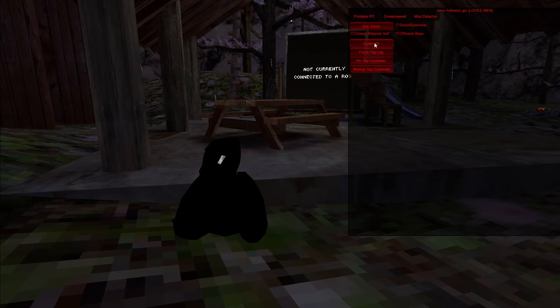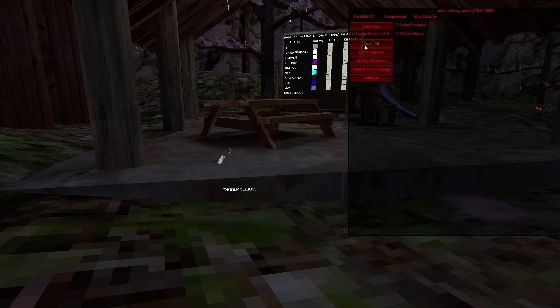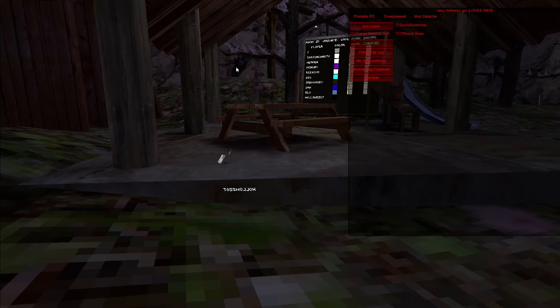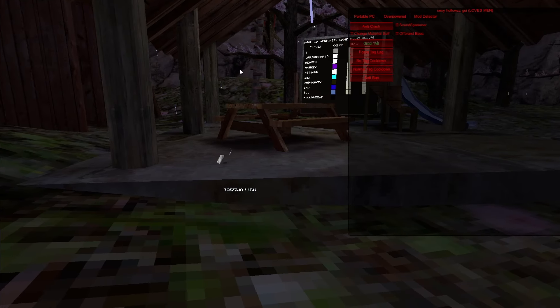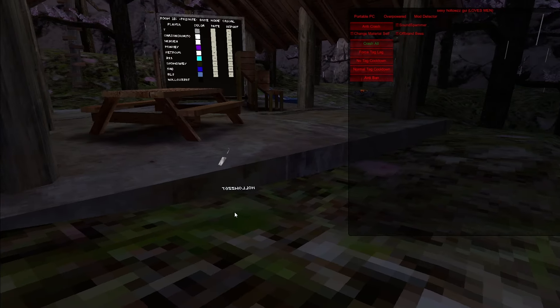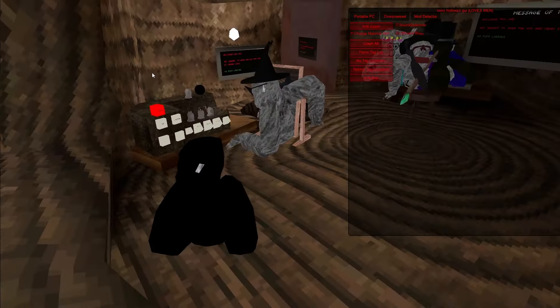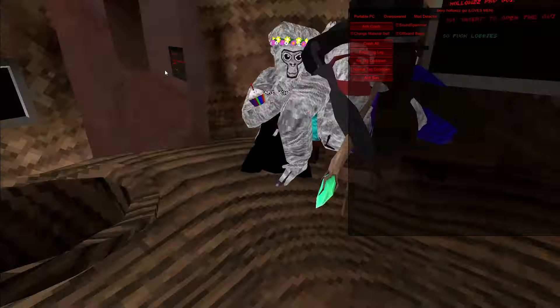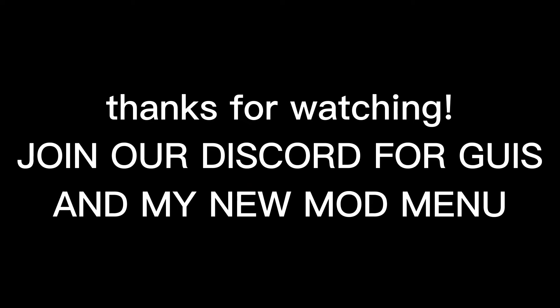If you want to completely crash someone — disconnect, then join, then just get in and crash. You see that? They're not talking. Just gonna wait here for a second to completely crash them. They're all frozen — that one's gone. It's a very good crash.